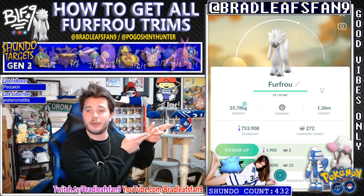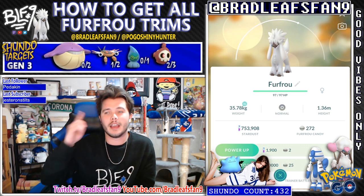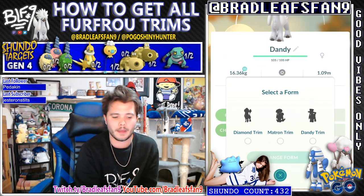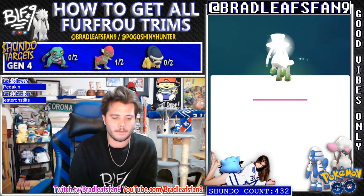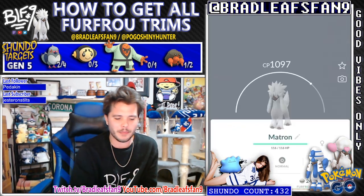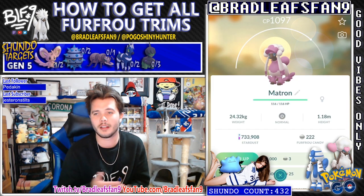So to start off, you've got your natural form - Furfrou, all in its white poodle-y glory, that's the natural form, that's what it's called. So there are two forms, no matter what region you live in, that you can turn Furfrou into: the Dandy and the Matron. So I'm going to quickly show you those two, and then we'll move on to the regional ones. This one will turn into Dandy, so you go down to change form - Dandy, change form. Are you sure you want to do this? Yes. Bingo, a little mini evolution screen, and now it's all dressed up as a Dandy form. Easy peasy. Same thing with Matron - anywhere you are in the world, you can do this. So you've got Natural, Matron, and Dandy - those are the most common ones.